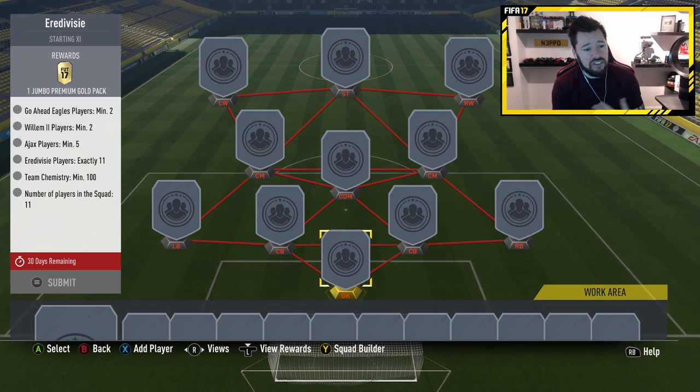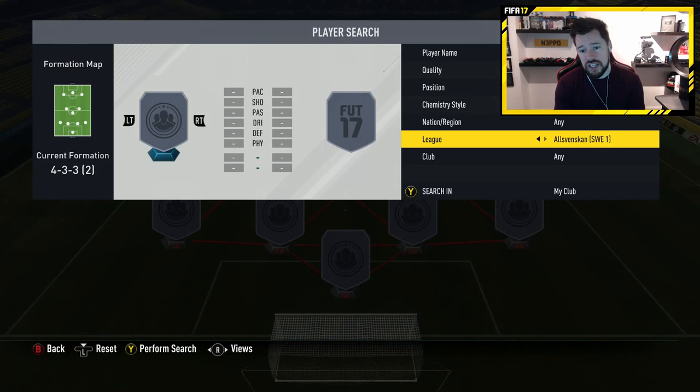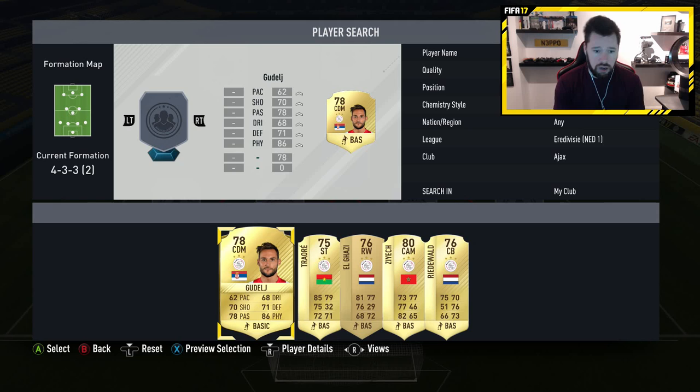Let's go and see who we've got in the club. We go to Netherlands — Ajax, we need 5. Should be good. Oh, I've got 5. Perfect. 1, 2, 3, 4, 5.